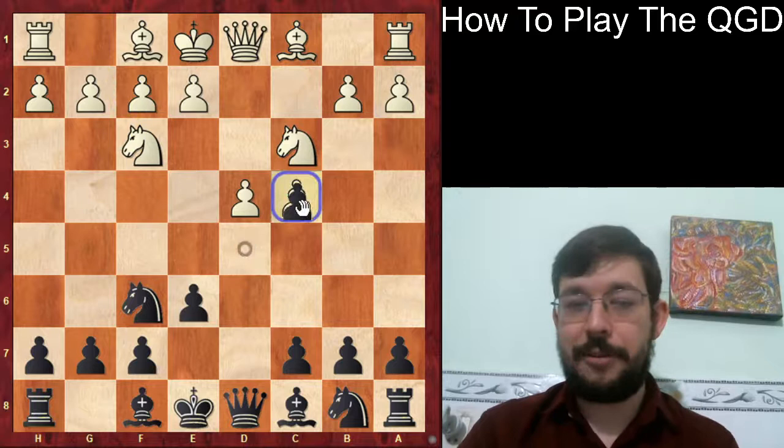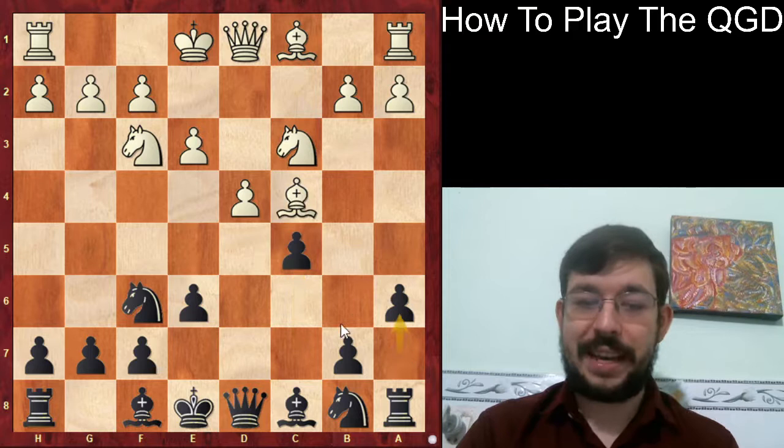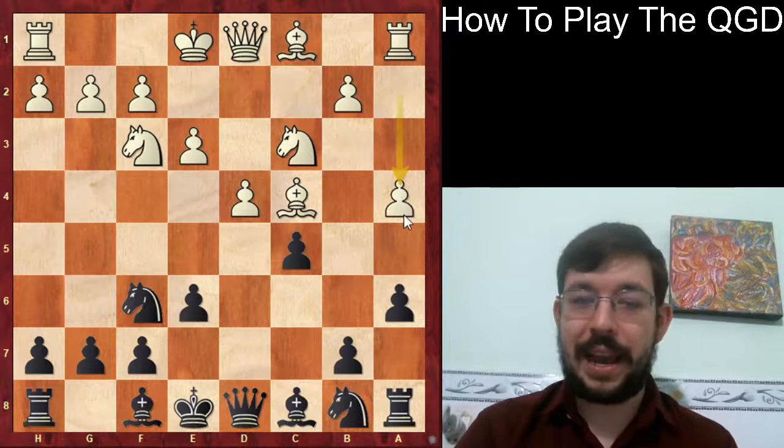And if White plays Nf3, then again you can play dxc4 - just hang on to that pawn into the Vienna. If they play e3, then once again we can go for c5, bishop takes c4, and a6, and go for a very similar plan of b5, Bb7, Nbd7, and then bishop b7 and castles. It's a pretty easy plan to understand.